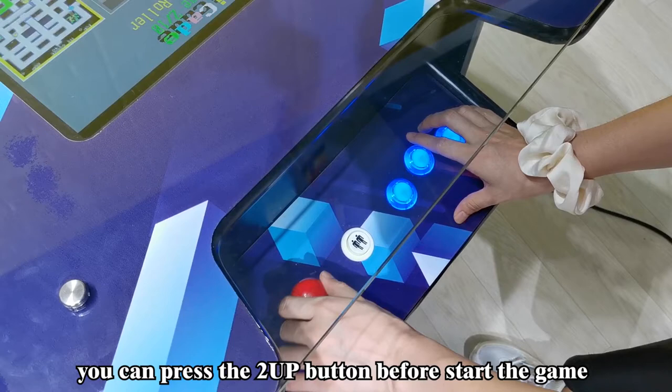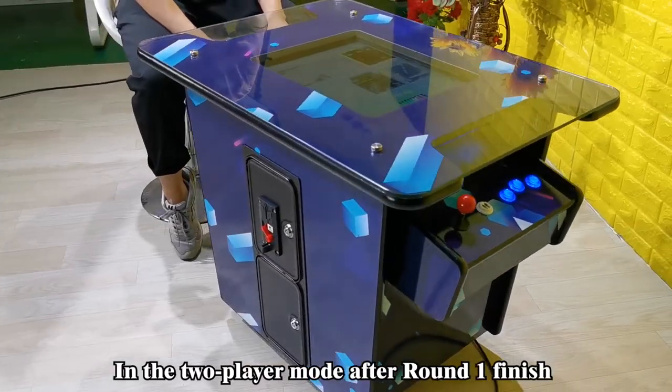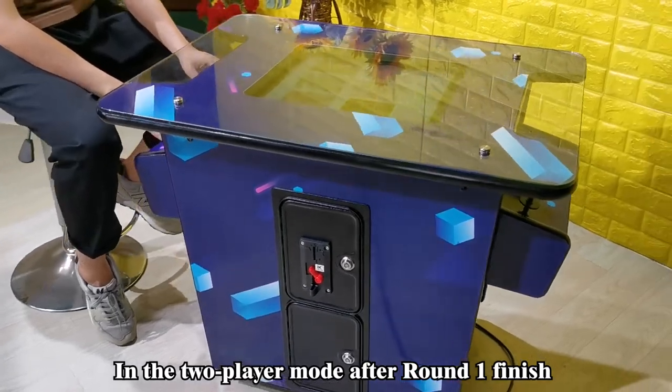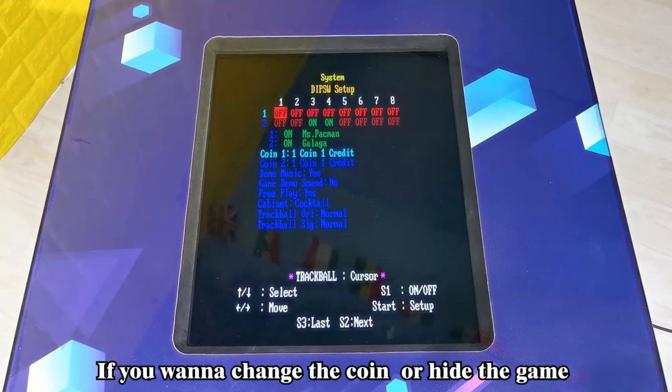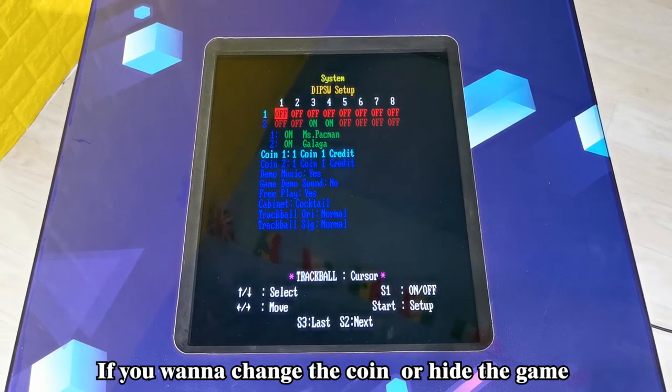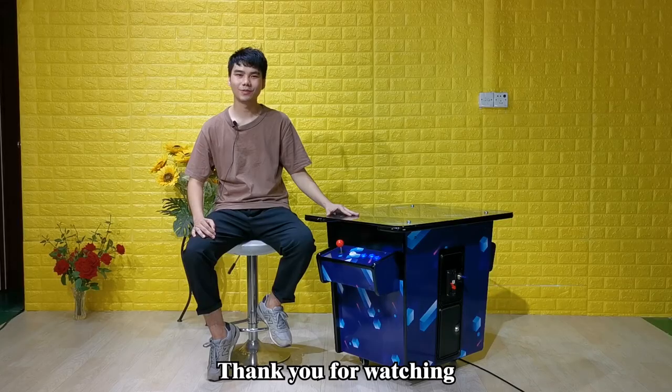If you want to share the game with others, you can press the 2-up button before starting the game. In 2-player mode, after round 1 finishes, the monitor will flip to the other side by itself. If you want to change the corner or hide the game, you can enter the settings to do that. Thank you for watching.